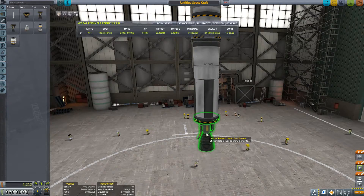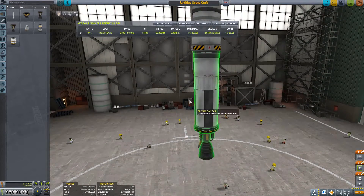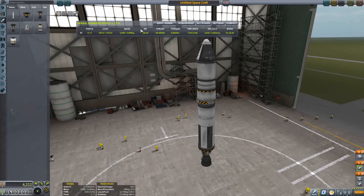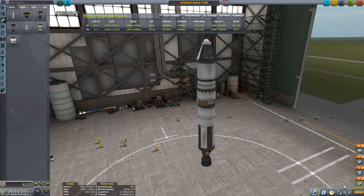If you pay attention to the Kerbal Engineering window, you might notice that your Thrust-to-Weight Ratio for your lifter stage is a little low. There is a handy tool called a Delta-V Map for KSP — you can find it on Google, and I will probably link it in the description as well. You can read in that map that you need a total of 3,800 Delta-V to launch from Kerbin into Kerbin orbit. To make sure you are successful, I'd recommend not going below 4,000 as a beginner, since that's a rough estimate and it can be higher if you do something wrong.